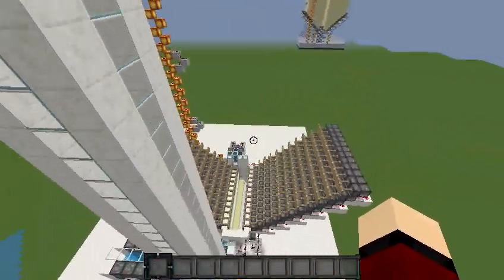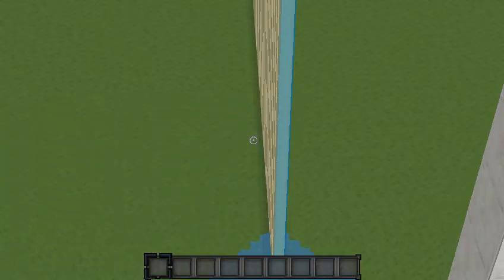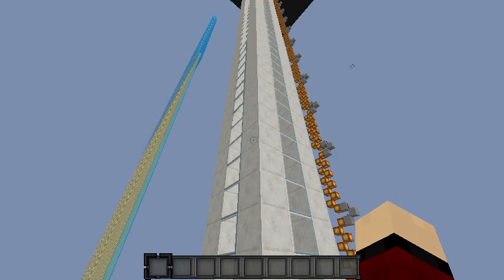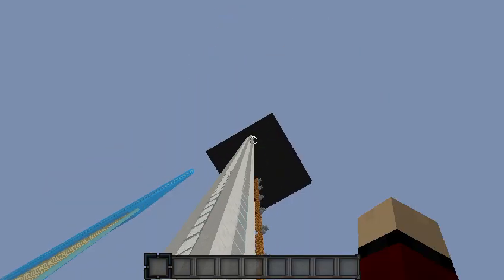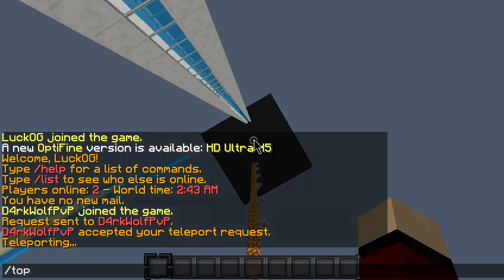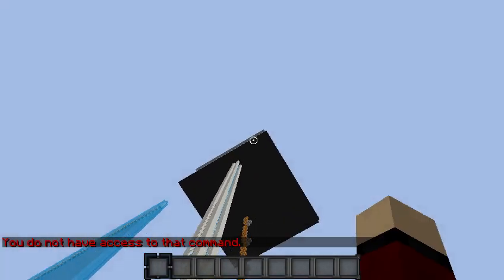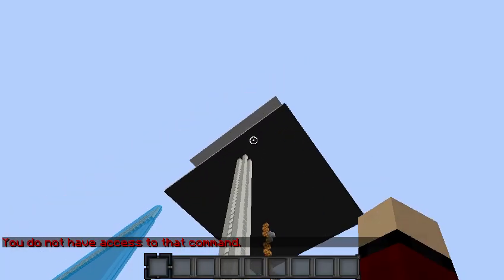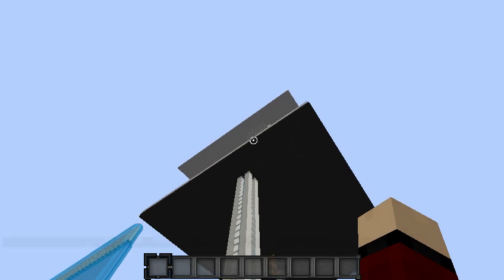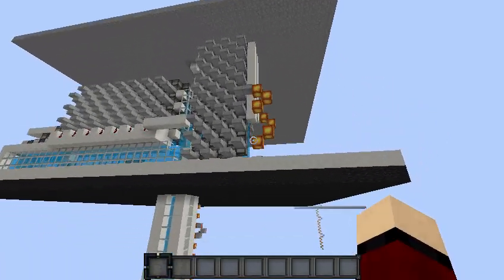And basically, here's where the sand is, it's all automatic, and then I come up here. I don't have access to it. Just keep flying up, sorry about this guys. There's part of it. Now I think when he just logged off a minute ago, something happened to the cannon, because it's not actually firing now.